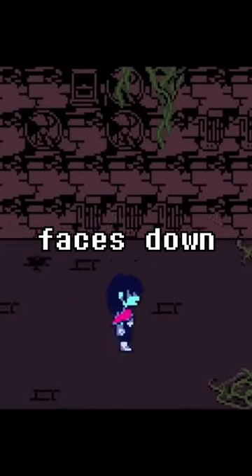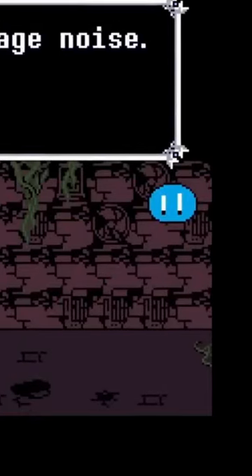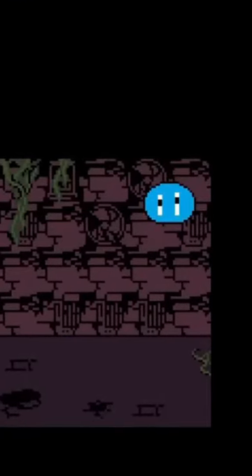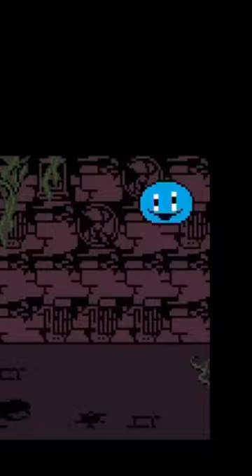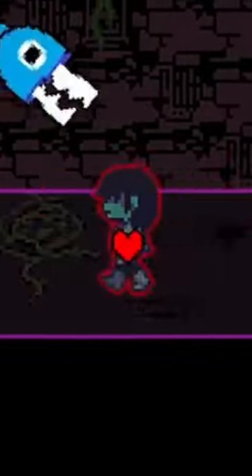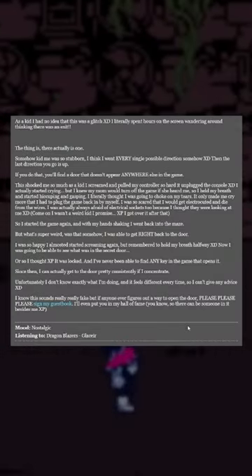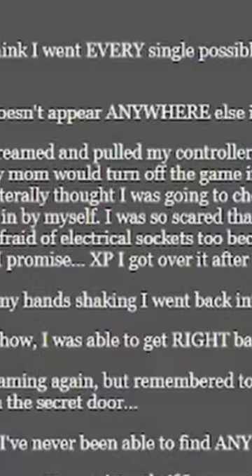There are some eerie and creepy faces down in the basement of Queen's Mansion. The first one is this plug, which if you stand near it long enough will eventually turn into a face and give a creepy smile. The only thing that might explain it is one of Noelle's blog posts, where she talks about how she imagined electrical sockets looking at her when she was little.